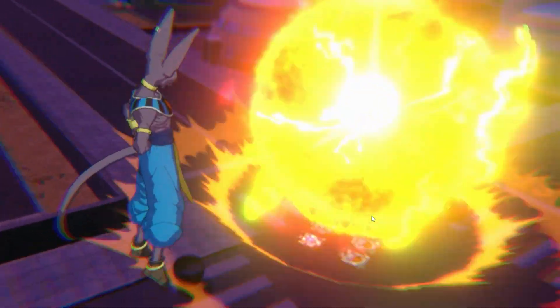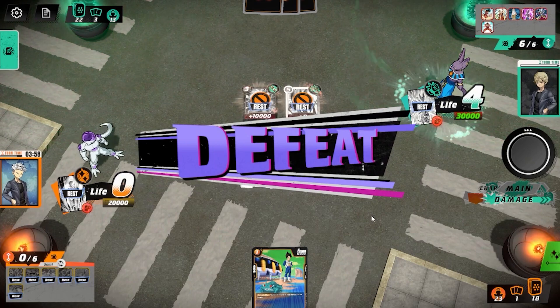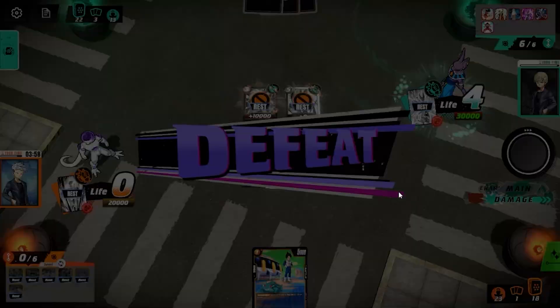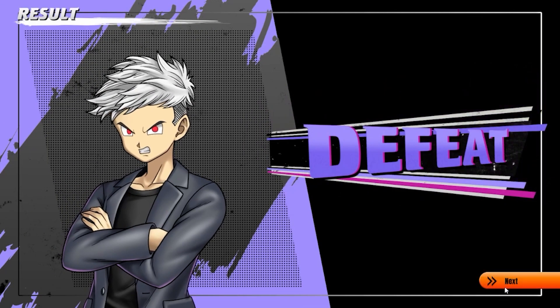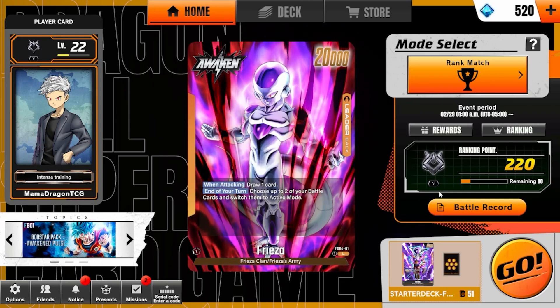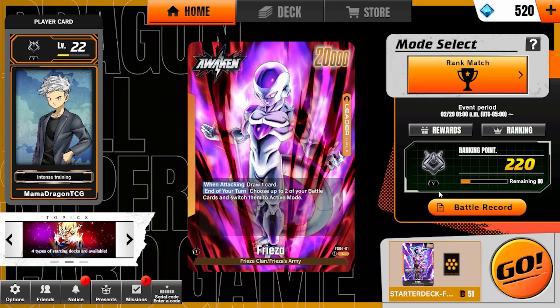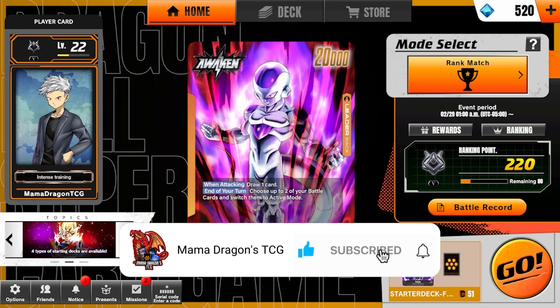It makes sense I get murdered by the God of Destruction of Universe 7. I might have been able to survive a little earlier if I'd done a few other things, but that is a defeat — Frieza versus Beerus. I still get some points for playing the game. Let me know your thoughts down in the comments on the gameplay. What leaders should we check out next? Next, Son Gohan, Trunks Future, Android 17, either of the Son Gokus, Vegeta, Broly, Cooler, Ginyu — let me know. Make sure to like the video, subscribe to the channel, and ring the bell so you know when my videos go live. I'm Mama Dragons TCG — we'll see you next time.